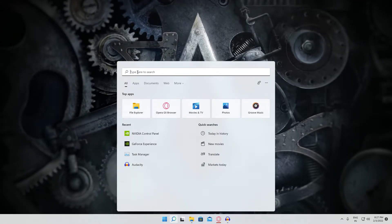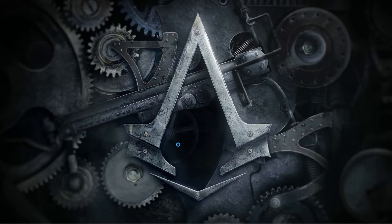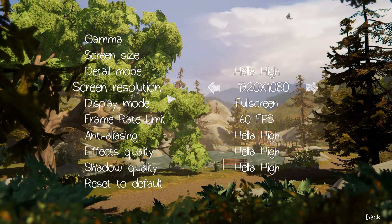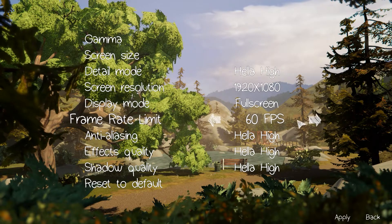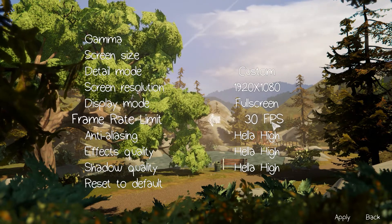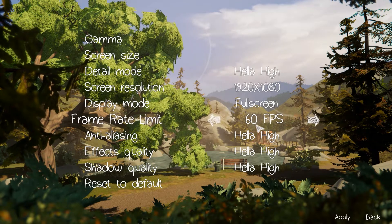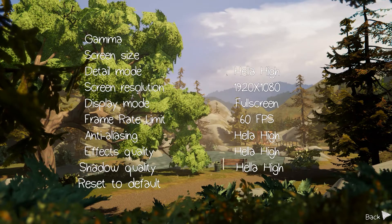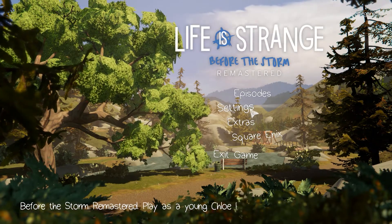Next, limit the FPS of your game so it doesn't go much higher than your monitor's refresh rate. In the game, head to Settings, then Video Settings. You'll see a Frame Rate Limit option — set it to 60 FPS. You can set it to 30 FPS if you're on a 30 Hz panel, but 60 FPS is a decent experience for a game like Life is Strange. Hit Apply and Confirm.